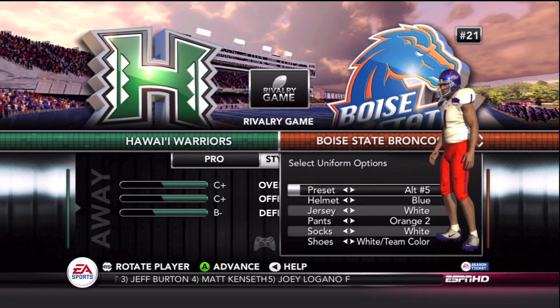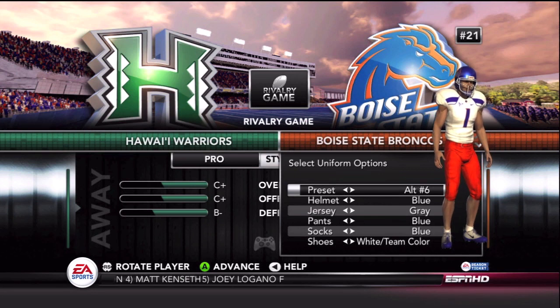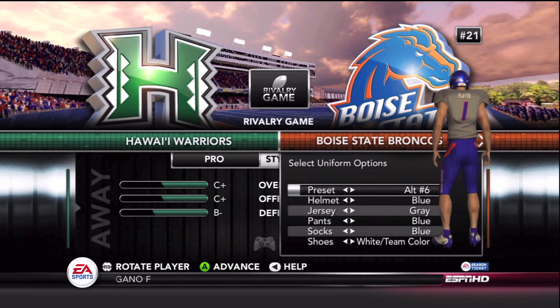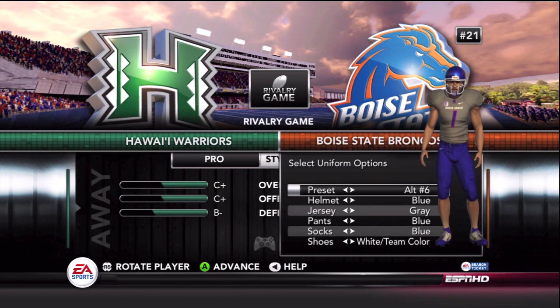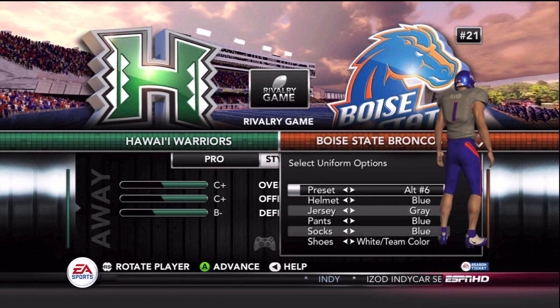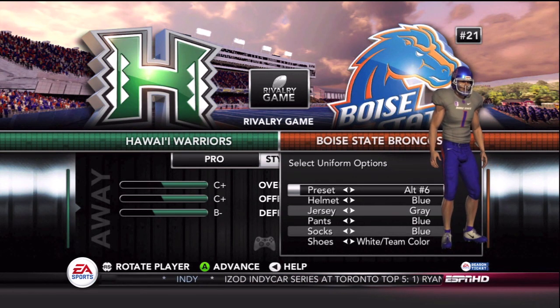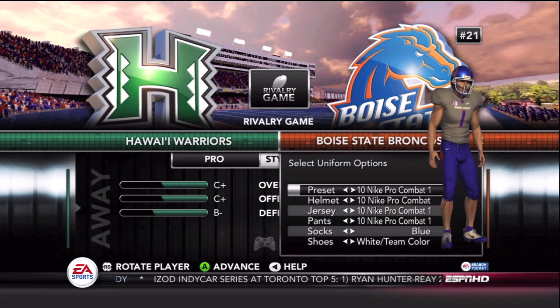Always a unique look for Boise State — they are pretty recognizable by their uniform sets and their blue turf. Now, this is my favorite, possibly one of my favorite uniform sets in the entire game. I love this gray jersey with the blue pants. Something about that — I just really like that uniform set. If and when I use Boise, that is probably what I'll use more often than not.